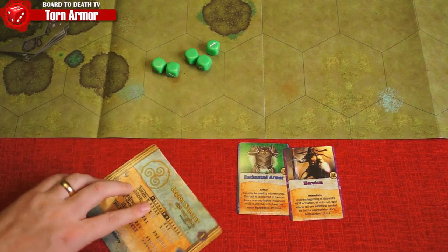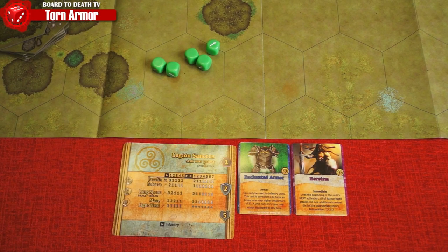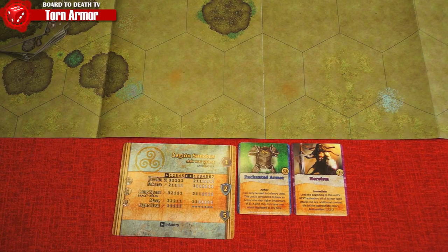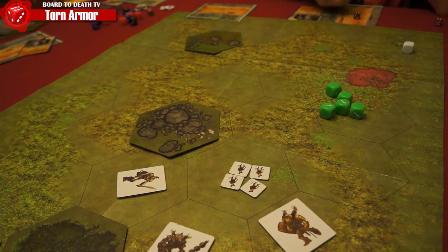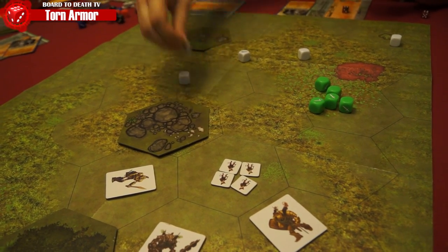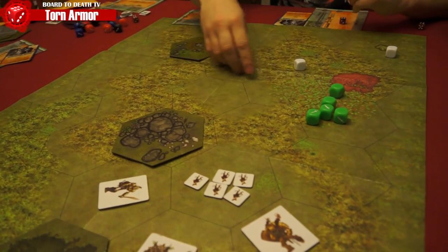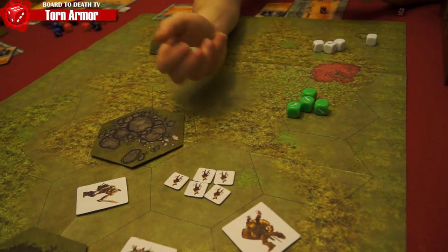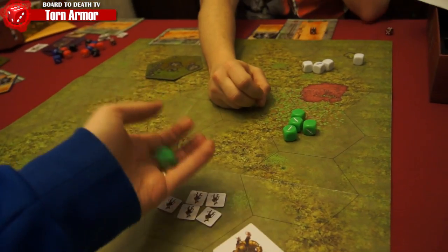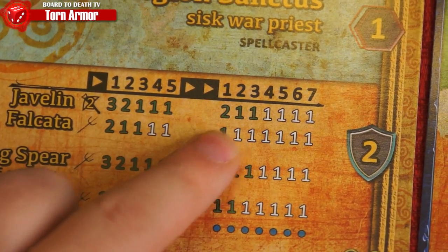Then the other player activates a unit and we go back and forth until all units have acted. Then a new round begins — players roll for initiative again with five green dice, and the player with the most hits will act first. Both players refresh all their cards by turning them right side up. Let's look at battle resolution. Each weapon can only be used on one unit at a time, so you can't split an attack, but you can use your other weapons to attack another target. When attacking, look at your target's type and armor, cross-reference it on your stat card, and you'll find the color of dice you'll need to roll.